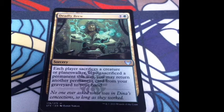Deadly Brew: each player sacrifices a creature or planeswalker. If you sacrifice a permanent this way, you may return another permanent card from your graveyard to your hand. Flavor: 'No one ever asked what was in Dina's concoctions, so long as they worked.'